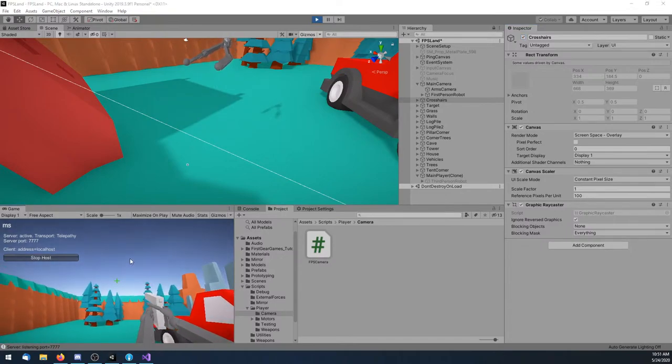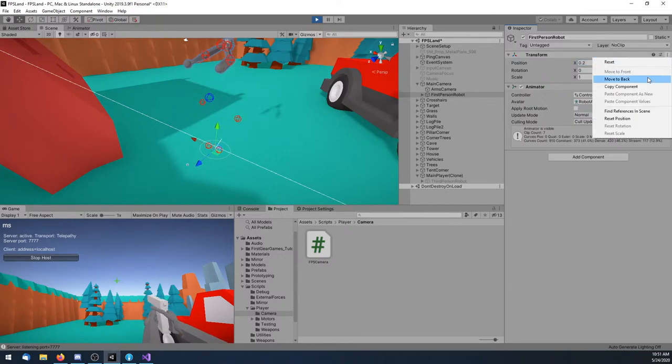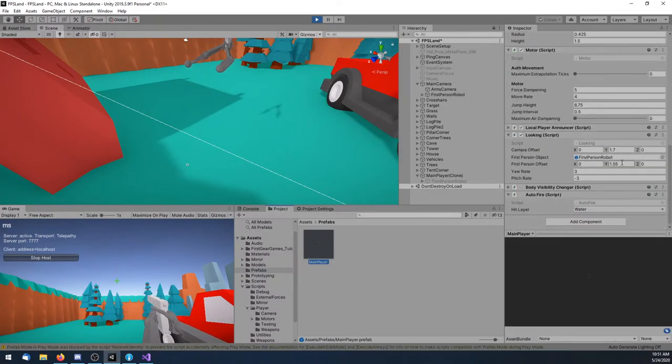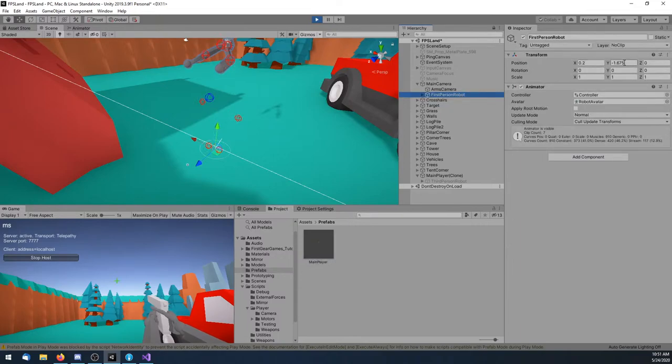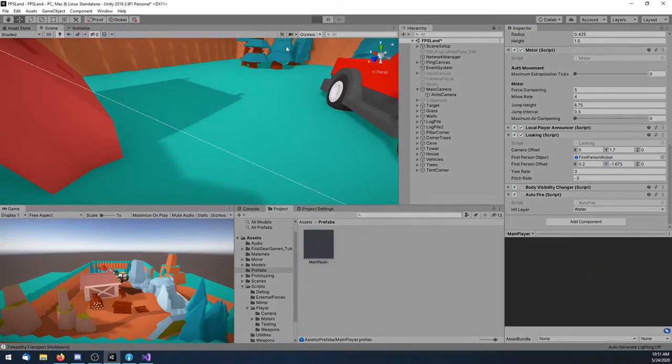That looks a little better. Let me copy this offset — going with 0.2 — and update the looking script values on the prefab. Now if I stop and hit play again, we should be good.